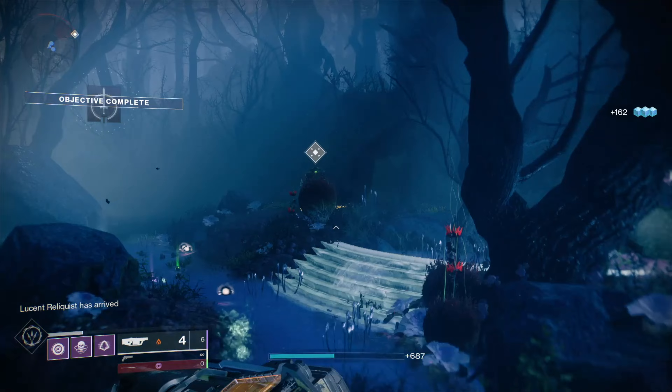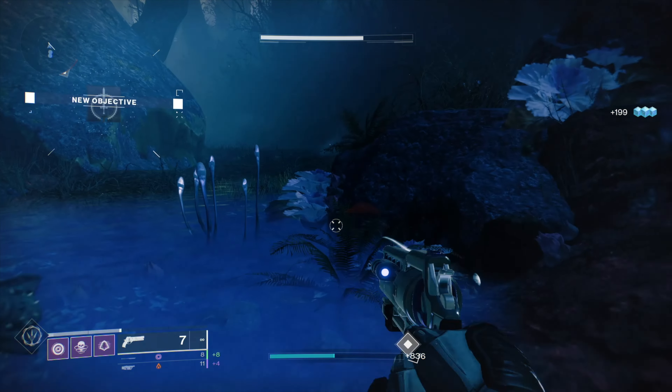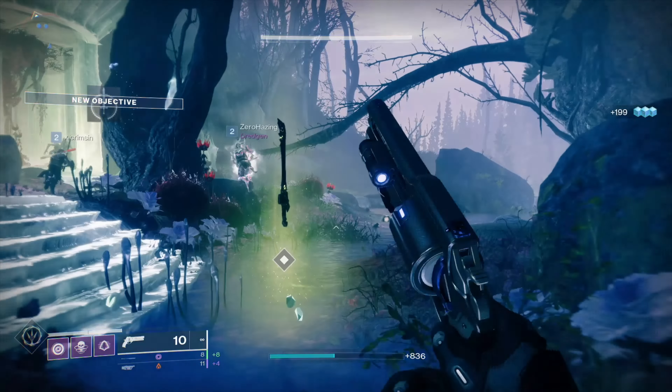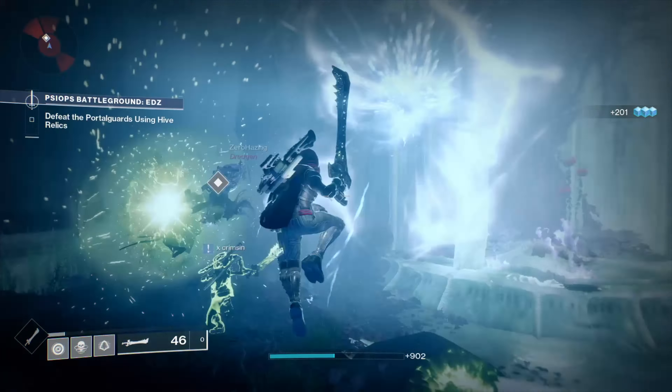With a macro you can keep throwing the grenade to get more XP when killing the adds. Another way to level up is to put on the bonus XP mod on your ghost shell — you'll have a 12% XP bonus with the ghost shell mod on.